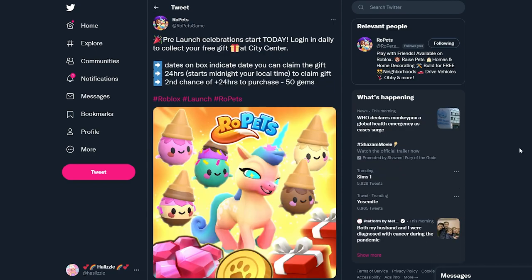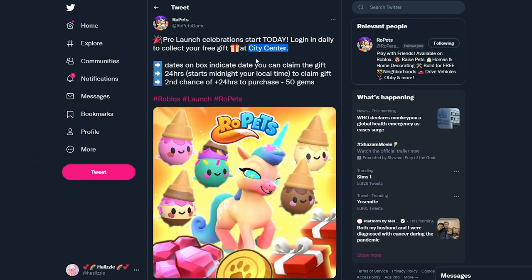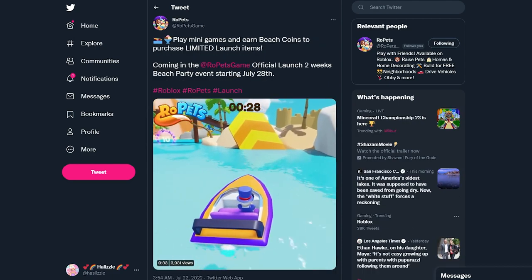Make sure you are collecting all of your pre-launch free gifts in Rope Heads. They are open for 24 hours so make sure to claim them. You can still claim them after those 24 hours but you'll have to purchase them with 50 gems. The dates on the box indicate the date that you can claim the gifts, so make sure you are collecting them at the City Center.